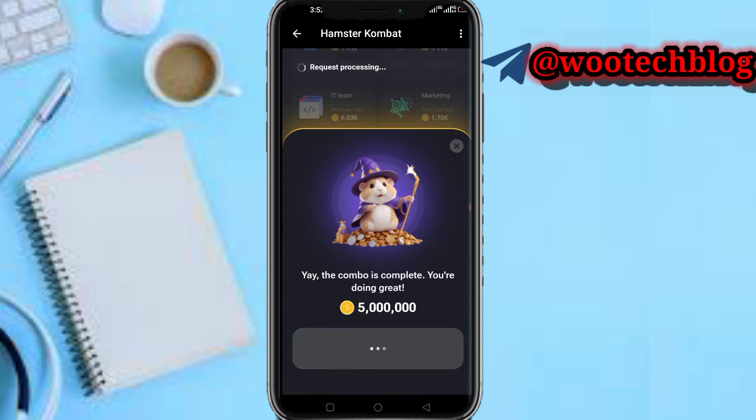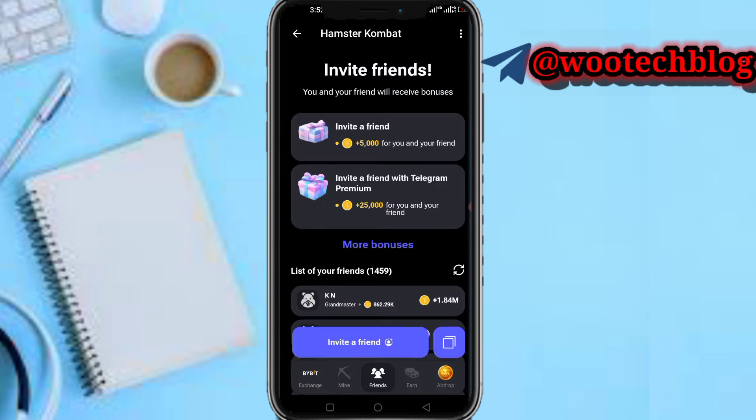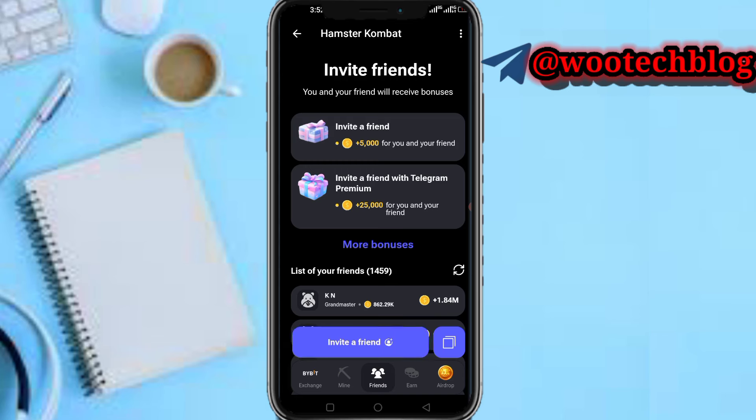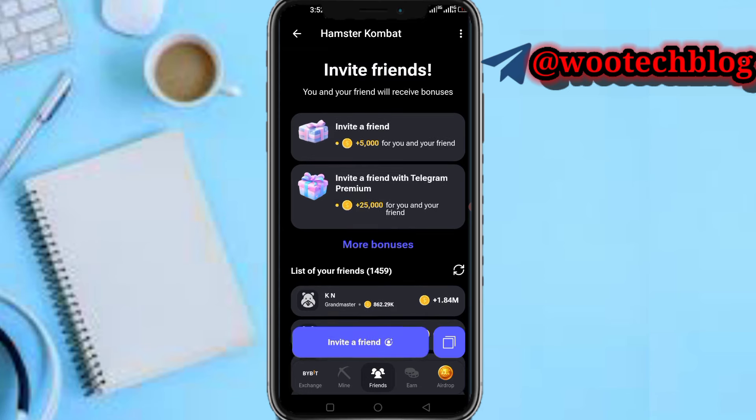As you can see, you have completed the daily combo — go ahead and take your prize. The next option is Invite Friends. I currently have 1,459 friends. You earn whenever they earn, and you also earn 5,000 coins per invite. If any friend joins via Telegram, you receive 5,000 coins.